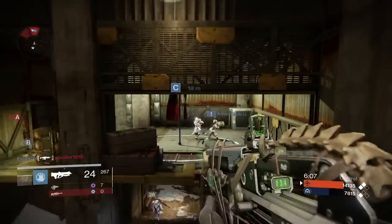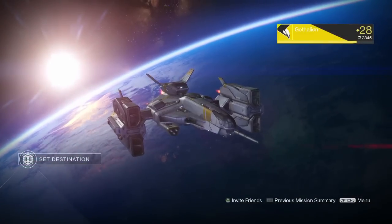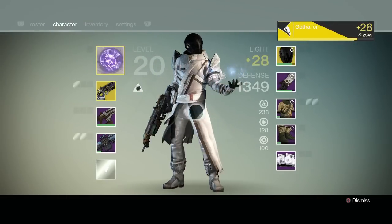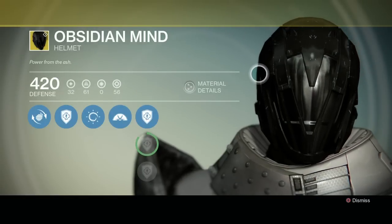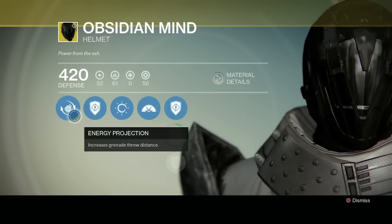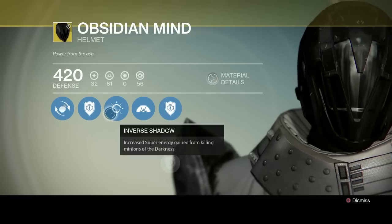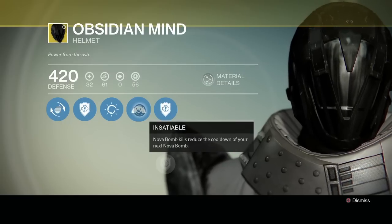One of the gear pieces you're gonna have to rely on luck to get right now, and that is the Obsidian Mind helmet. This is a new helmet for the Dark Below DLC and it has a couple of perks that really let you upgrade or regen your super very quickly. The first of which is Inverse Shadow, which gives you extra super energy from killing minions of darkness. This won't affect you in PvP but it will affect you in PvE, and the effect is very noticeable.